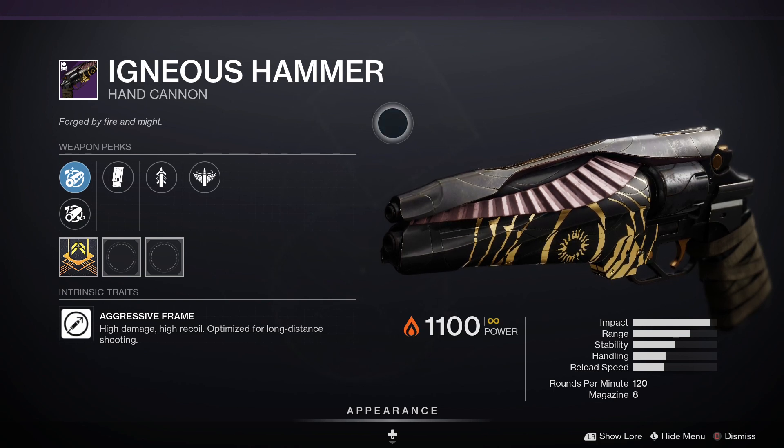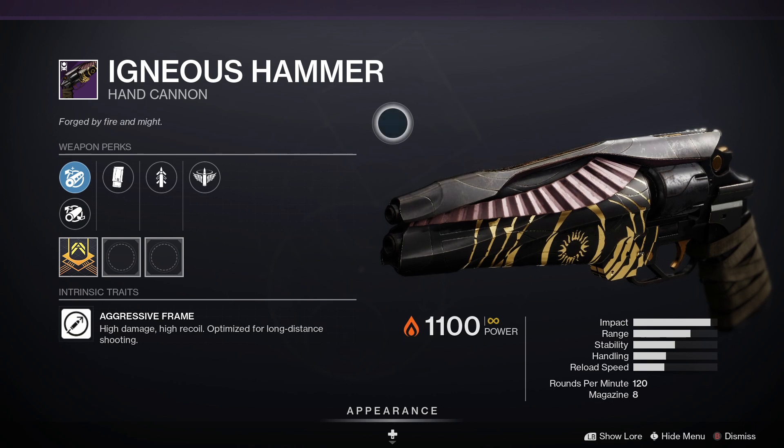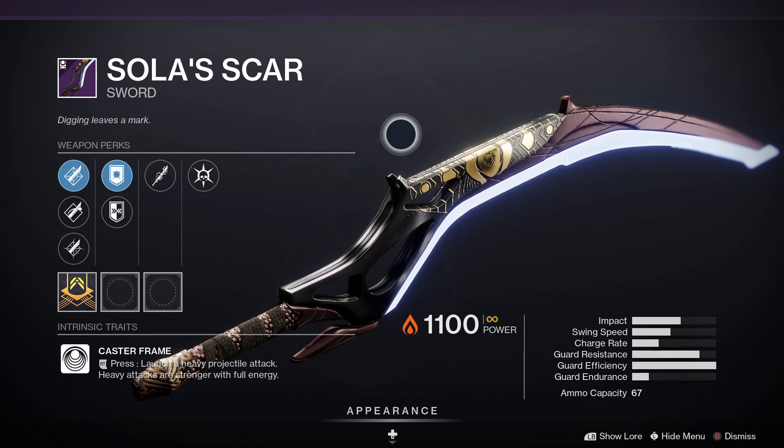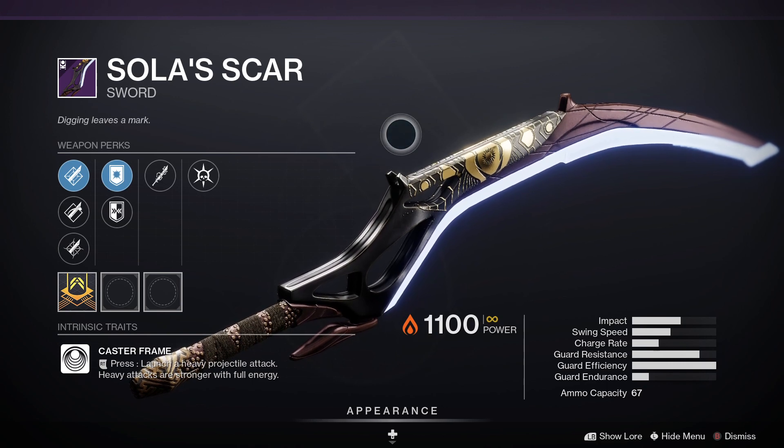Next up we've got the Igneous Hammer — that one is a legendary energy hand cannon. For PvP, Killing Wind and Rampage would be good. For PvE, Outlaw and Rampage — that would be a tasty roll.